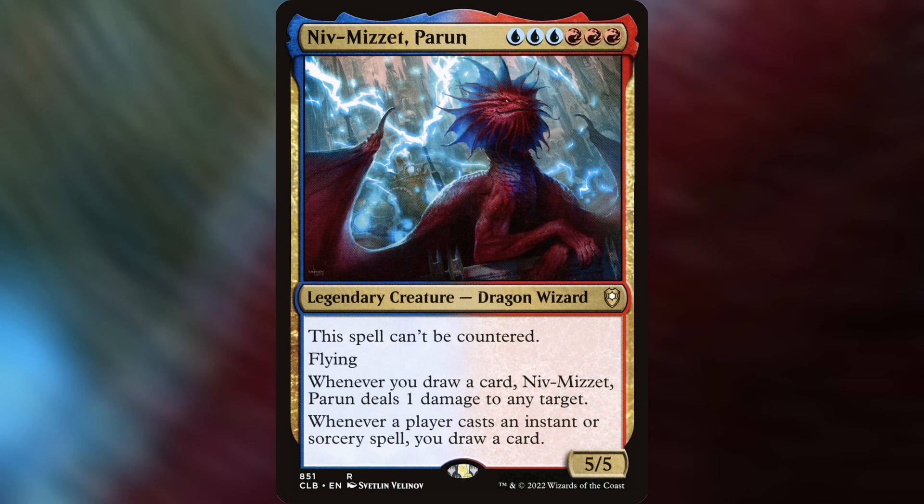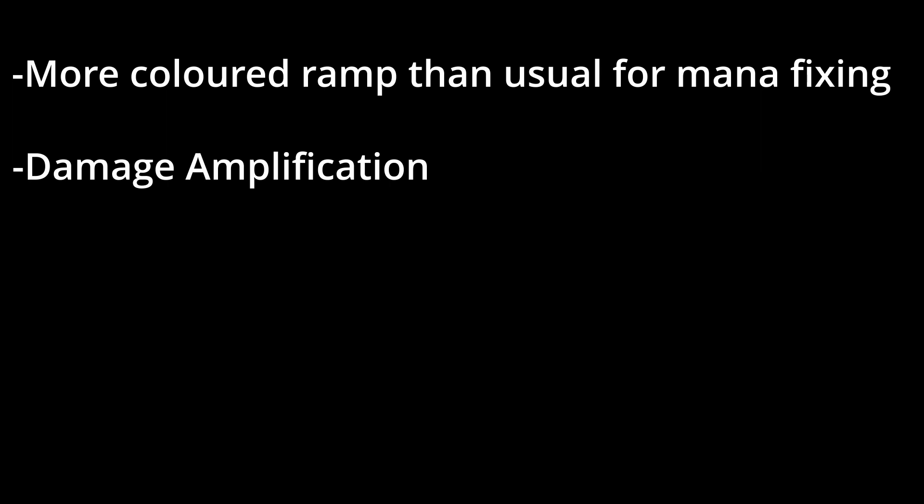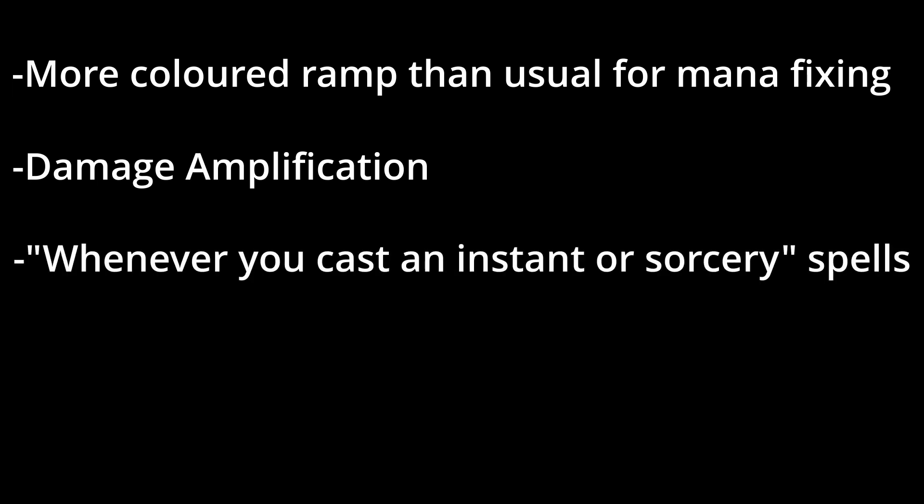Let's go over what this deck actually wants to do. Given that we have a 6 mana commander with no generic mana costs, our ramp is going to need to be a little more focused on color fixing than I normally do for a 2-color commander, and I have slightly more mana sources in this deck than normal to hopefully get Niv-Mizzet out sooner than turn 6 in the vast majority of our games.